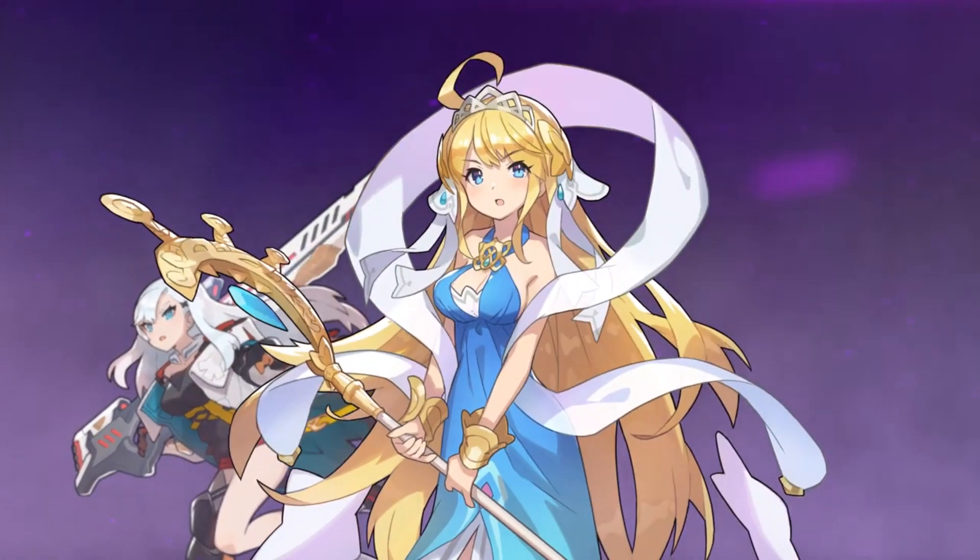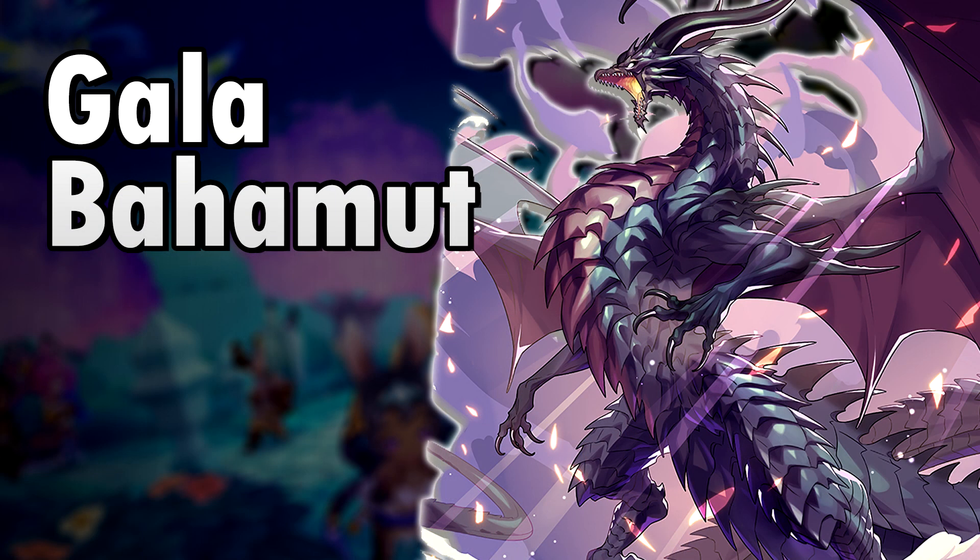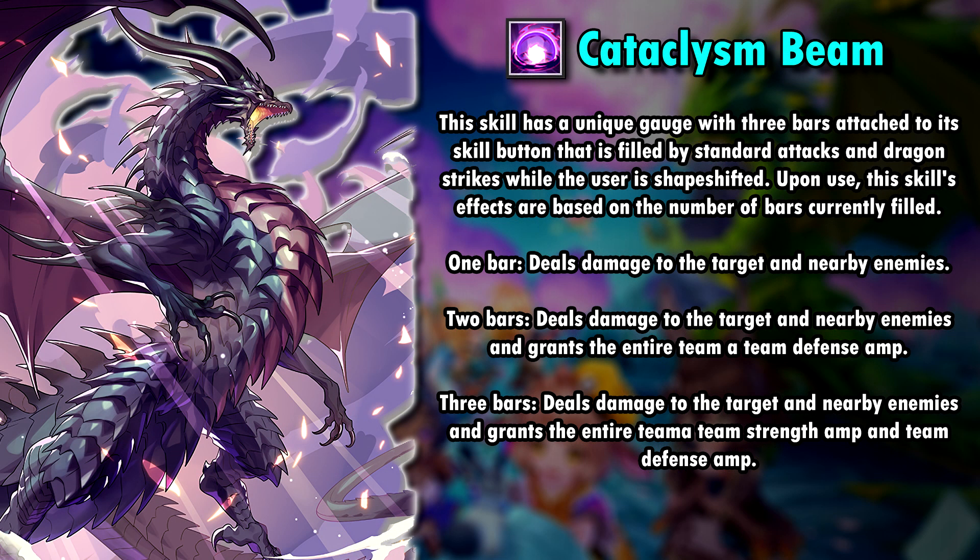You will see why when we talk about Zephyr. Gala Behemoth is a shadow dragon and he's kinda insane. Behemoth's dragon skill, Cataclysm Beam, has a unique gauge on the skill with three possible bars. This bar can be filled by using standard attacks or dragon strikes. Dragon strikes were introduced with Gala Beast Walk and are basically four strikes for dragons. With only one bar, the attack deals 5 hits of 410% damage each, totaling 2050% damage without any additional effects on the base level.